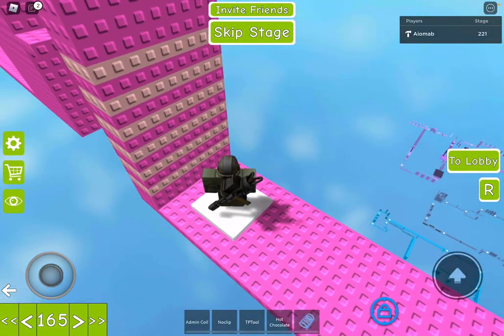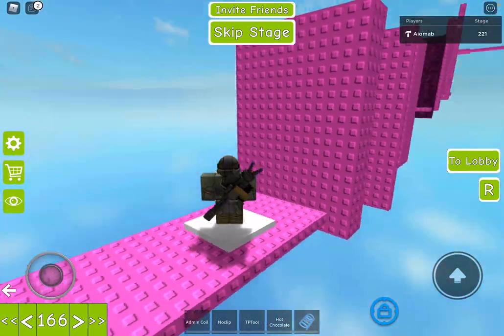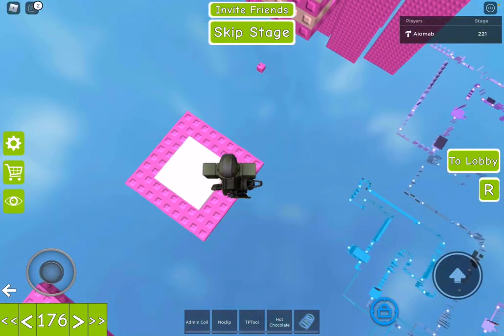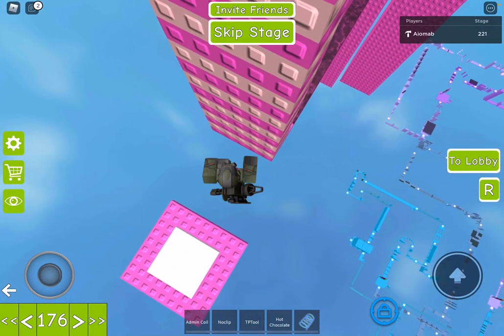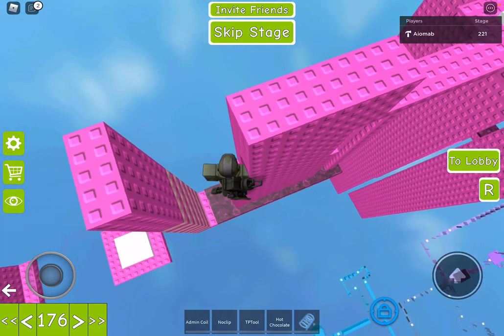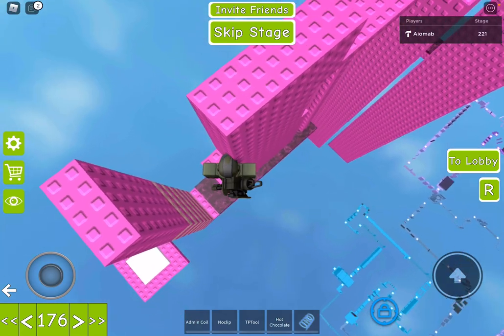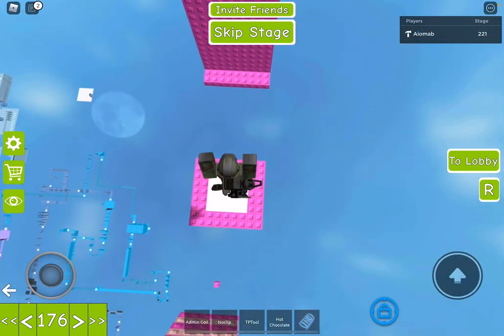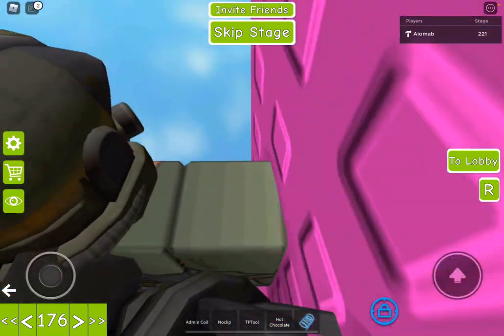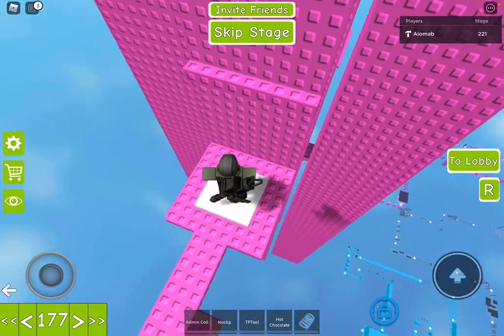Where is the next stage? Oh yeah, this one right here. You're going to want to go into the half stud, and then wrap around the wall hop and then go up like that. It requires a lot of precision. Especially this next jump right here, which also requires a lot of precision. And that's the stage.